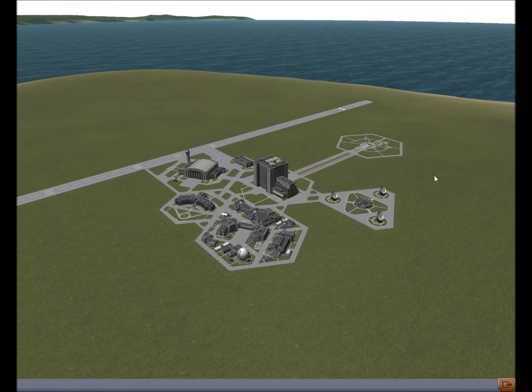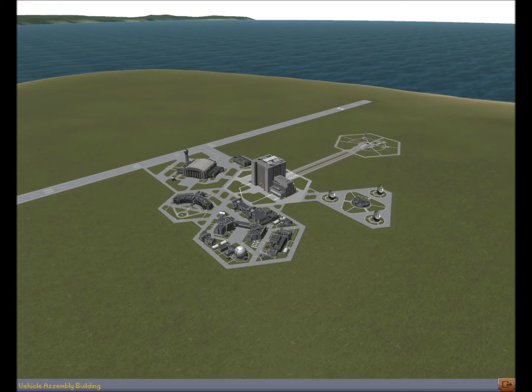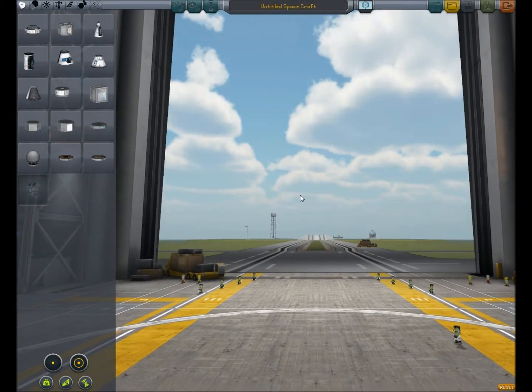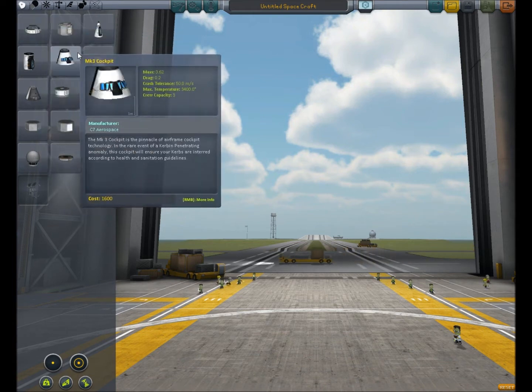So this is Kerbal Space Program. This looks cool. Click on the center building. That one. Not that one. That one. Pretty much how you did in the older version. Oh, this is brilliant. And this time you've got lots more stuff. Yeah, I've been playing the older version.